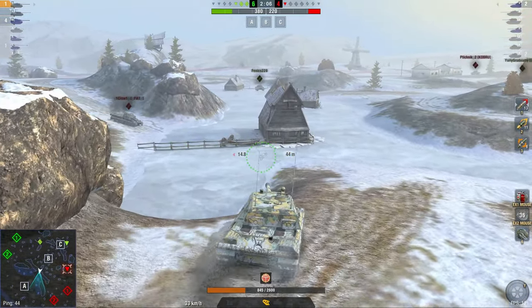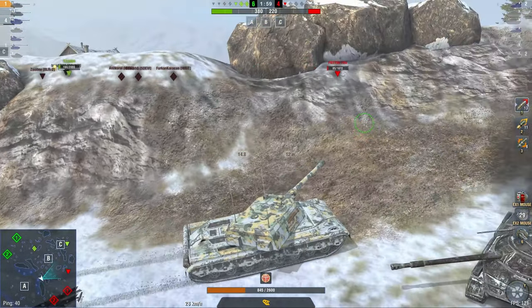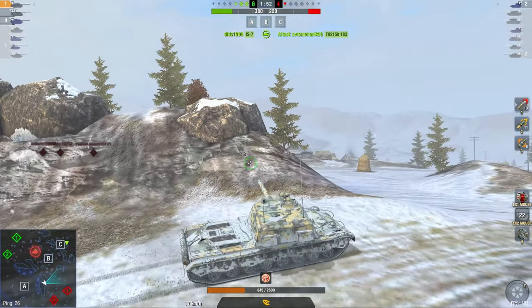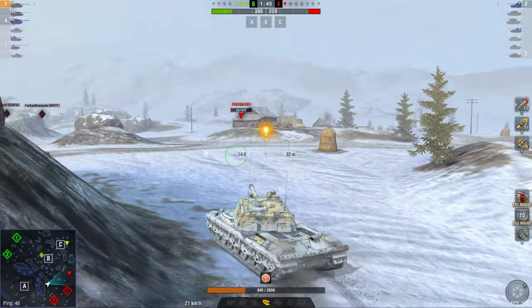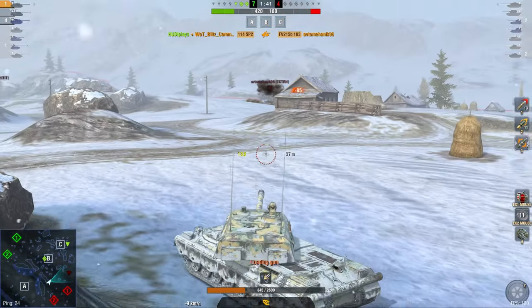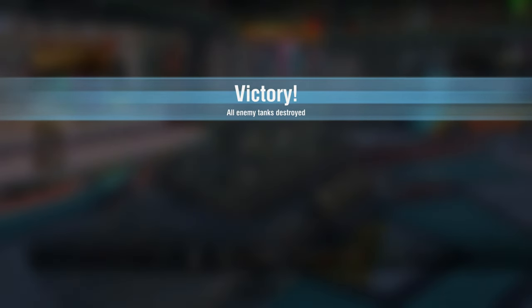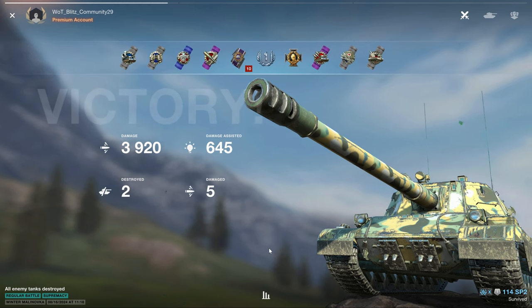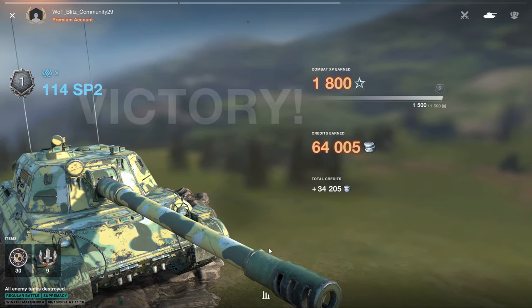The problem is I've been spotted at 845 HP and I'm probably going to die. I keep wiggling — oh, he repositioned up there. This is actually the perfect position: the E4 is on one side, I'm on the other. You basically can't kill anybody without dying yourself. He just fired, so there's nothing he can do now. If he points at the E4 I'll kill him; if he points at me, the E4 will kill him. I'll use the building for safety, and there we go — problem solved. That's how World of Tanks Blitz is played, and that's how the 114 SP2 is played. Don't buy the crates, and just think while you play — that's the whole secret.